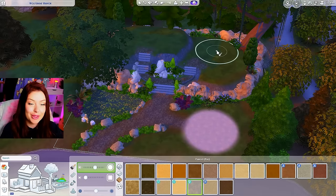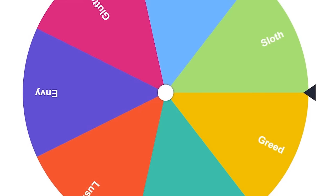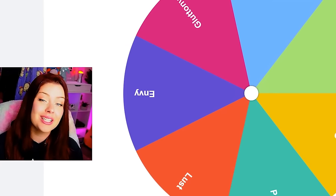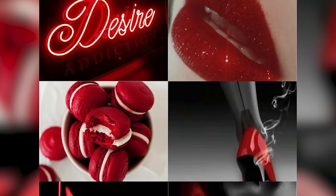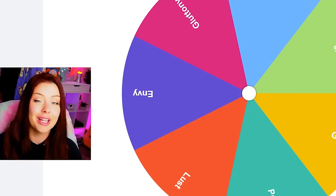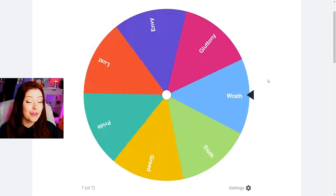We're not doing all seven deadly sins, but there'll be one, two, and three in the back. We're going to use a wheel randomizer to figure out which deadly sins we're building today. The seven deadly sins being pride, greed, lust, envy, gluttony, wrath, and sloth. I'll tell you more about each one if we land on it. So let's spin the wheel to see which one we're doing first.